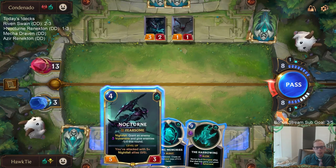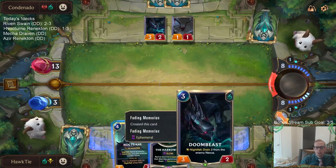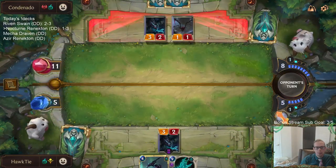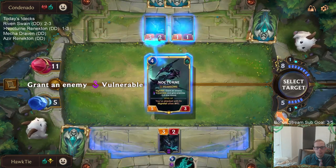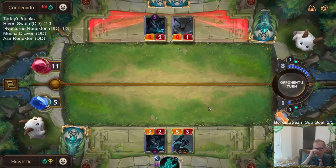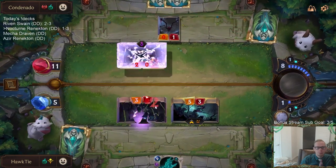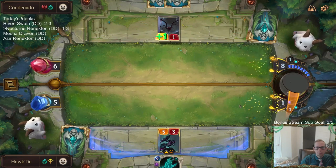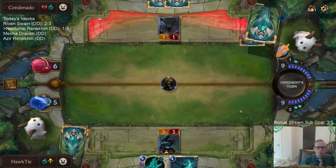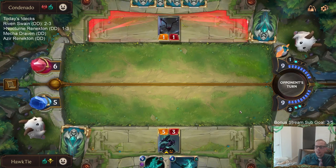I could have had Renekton in play or this Nocturne in hand. The Nocturne is maybe going to be more valuable than the Renekton anyway. This Nocturne is actually probably more valuable than just that Renekton and what it was. Because I'll have my Ephemeral kill this thing. Stalking Shadows is so good in their deck with Doom Beast and Imperial Demolitionist.